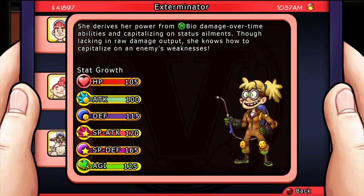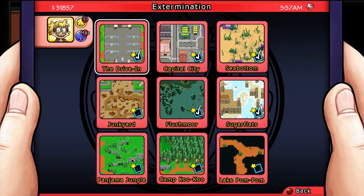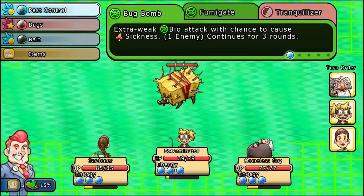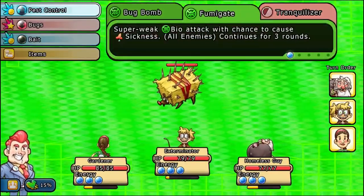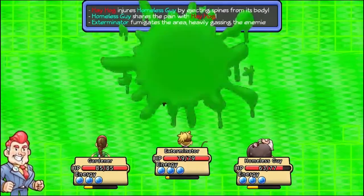This citizen is the Exterminator. She derives her power from bio-damage-over-time abilities and capitalizes on status ailments. Though lacking raw damage output, she knows how to capitalize on an enemy's weaknesses. Her talent allows you to go on quests to exterminate lesser, weaker enemies in certain areas. In combat, you're going to want to open up with Fumigate because that's going to hit enemies with a lot of damage all the time — it lasts for three rounds, does continuous damage, and sickens them. When they're sickened, use Stink Bug to deal extra damage.